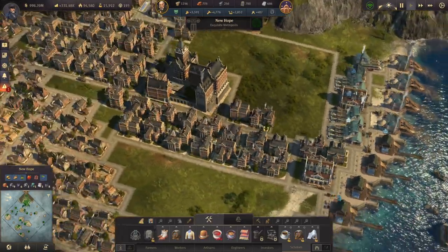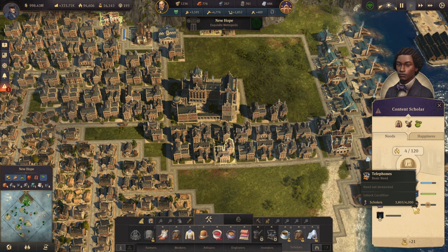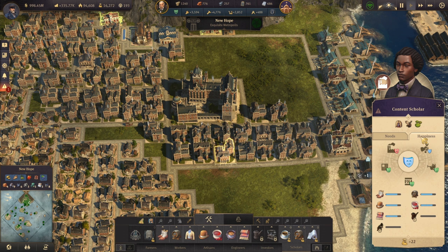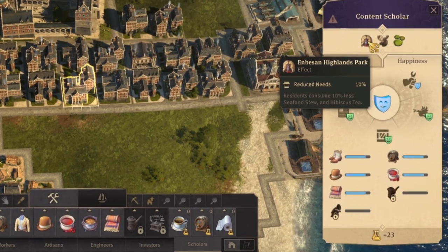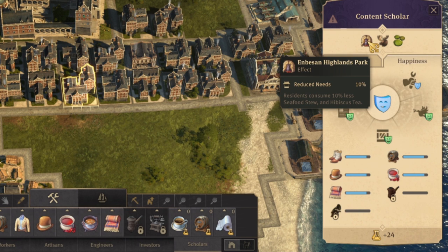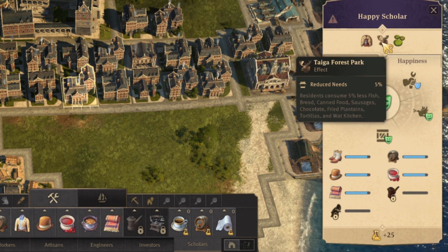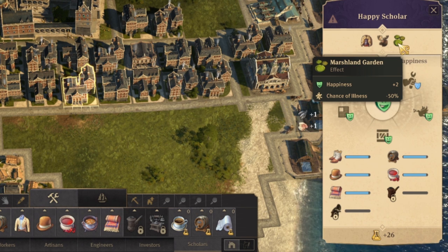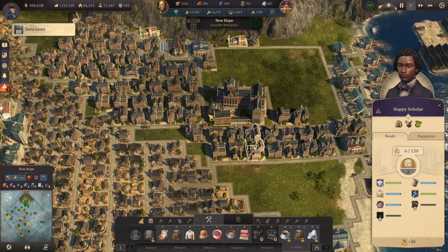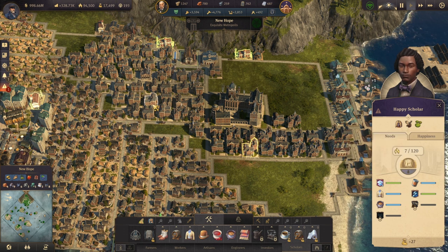We have two more buildings left so we can build them next to our research institute — we have the scholars right in here. All the buildings are done. We're probably going to run low on some items in a few seconds and probably reach the 4,000 mark. With the happiness, this will mean we're going to unlock the clay pipes. I also have additional buffs — the Besa Highlands Park gives reduction of needs by 10% for hibiscus tea and seafood stew, and the Taiga Forest Park also reduces needs by 5%. There are additional buffs from the sets and I'm going to make a special video about the sets probably this weekend.